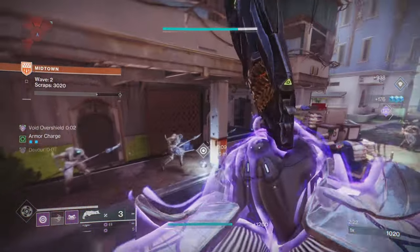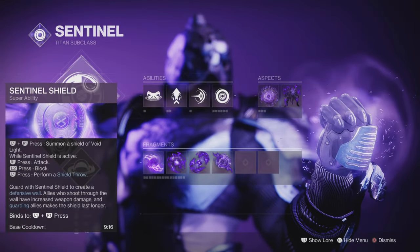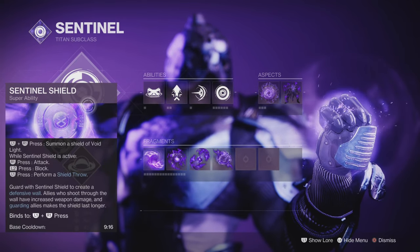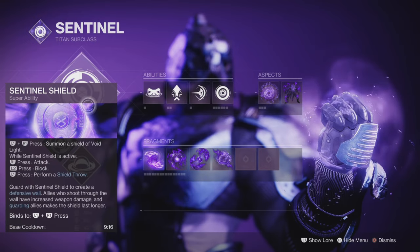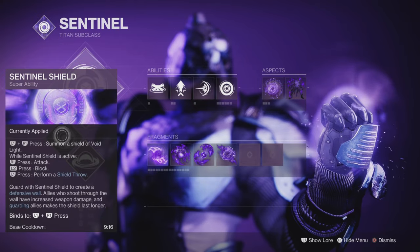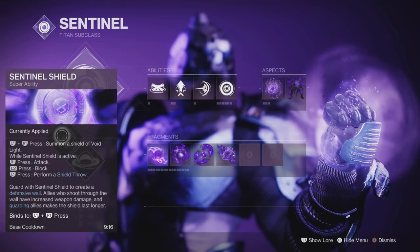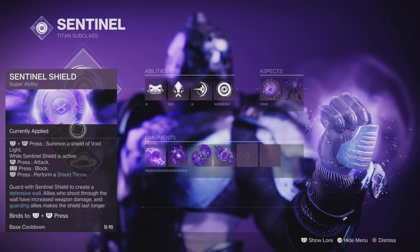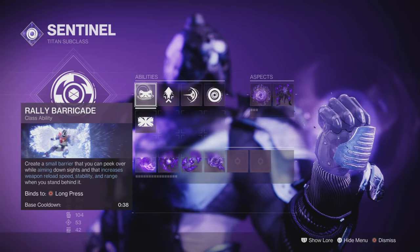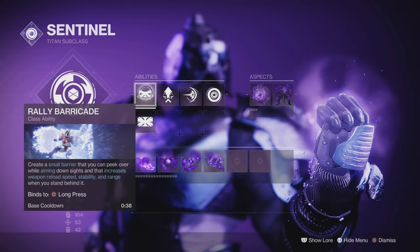So we have our void titan — you can see him with his Precious Scars on. For the super, I want to run like Captain America, chunking things and suppressing them, throwing my shield. It's a good add clearer, gives me some distance, and shoulder charging in makes everything volatile and suppresses stuff, which is absolutely fantastic.